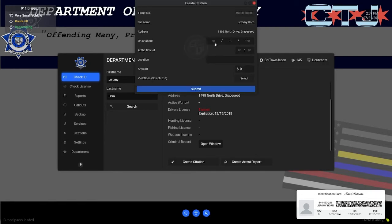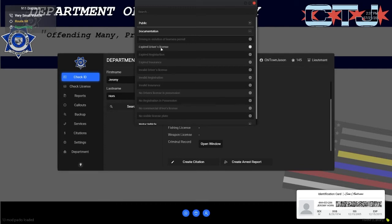Today is 7-21-2021, it is 14:37, location Rolling Rock Prison. It's going to be a $175 ticket for driving on an expired driver's license.